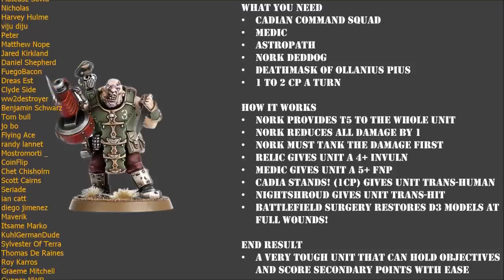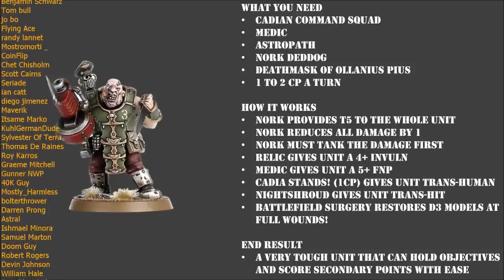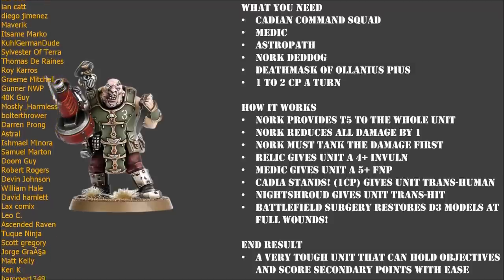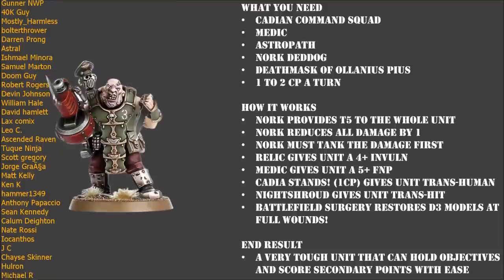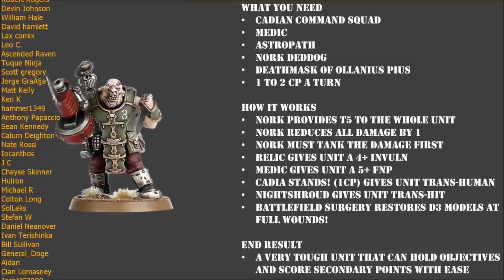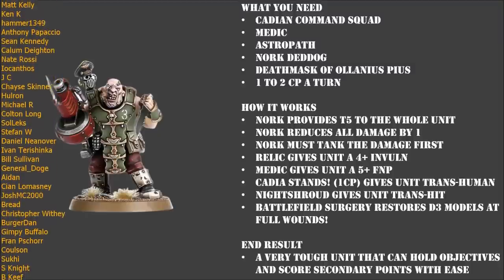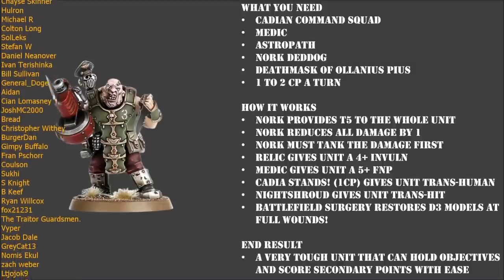Now that we have got both the base models and the advisors sourced out for the squad, there is one more thing we need to do, and that is take a Relic for the unit. We are going to want to put the Death Mask of Alonius Pius on our Cadian Officer. The Death Mask is a really nice little Relic - it gives the bearer and his entire unit a 4+ invulnerable save. That is going to go a long way to increasing the durability of this squad.